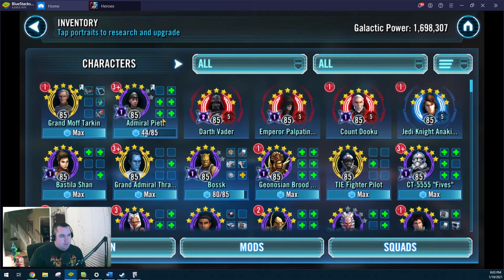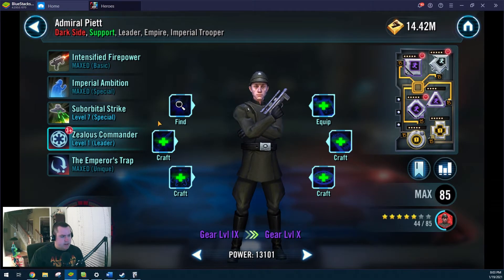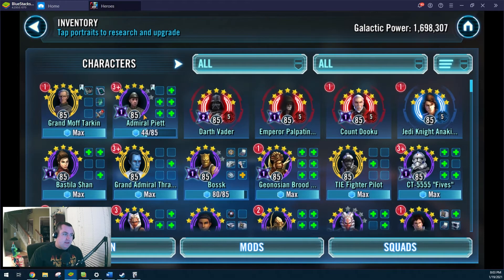So we did a little bit of work — actually, we didn't do any work on Piet. He's still at gear 9. We're wanting to do work on Piet; I'd like to get him more survivable. I think we have some slight changes on Grand Moff Tarkin. That's about it in the last 6 days. Unfortunately farming this one piece just was mind-numbingly slow — did not have good RNG at all.